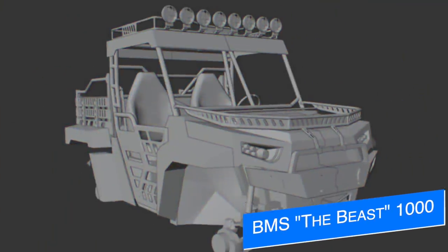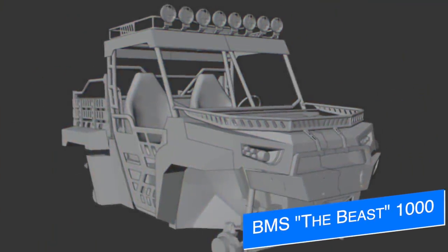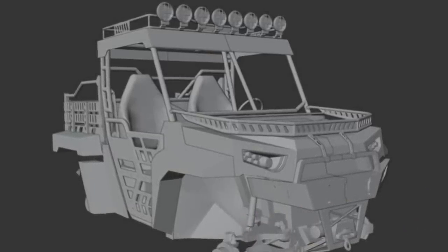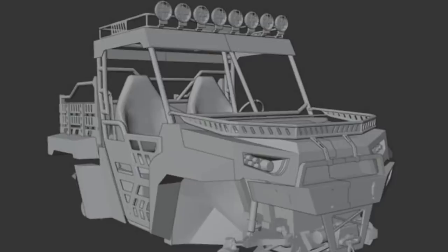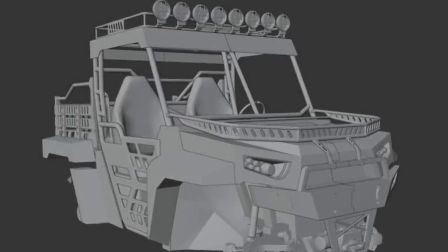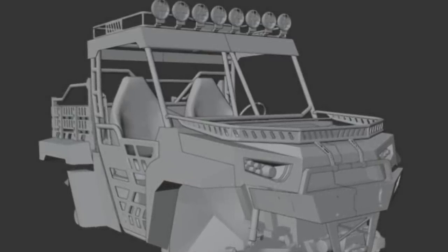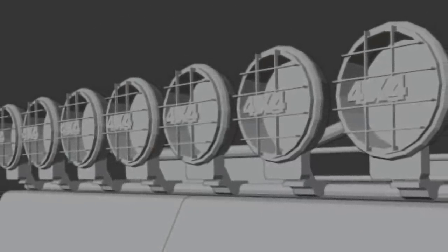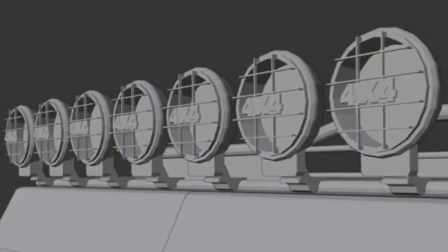Yesterday we talked about a new UTV that Agritona was working on, and today we get a few more screenshots of it. They say some more prints of the BMS The Beast 1000 — the chassis and wheel supports will still be changed on this, so do keep that in mind. You can see they've added a new light bar on the top with 4x4 on it.